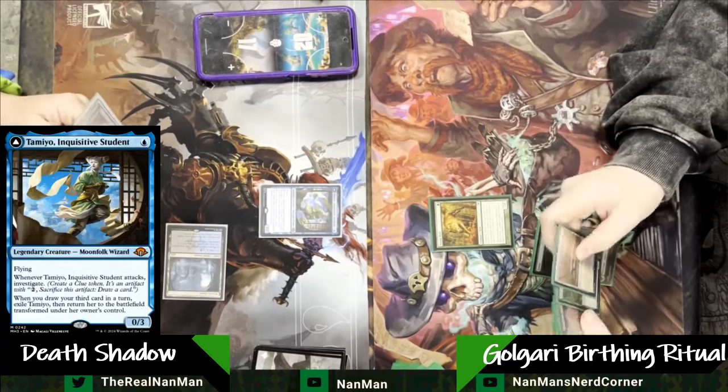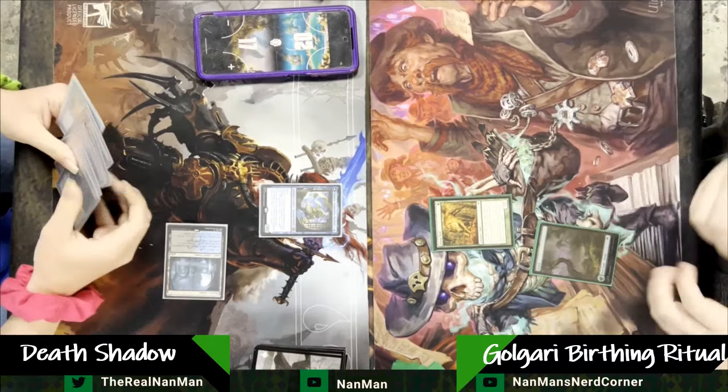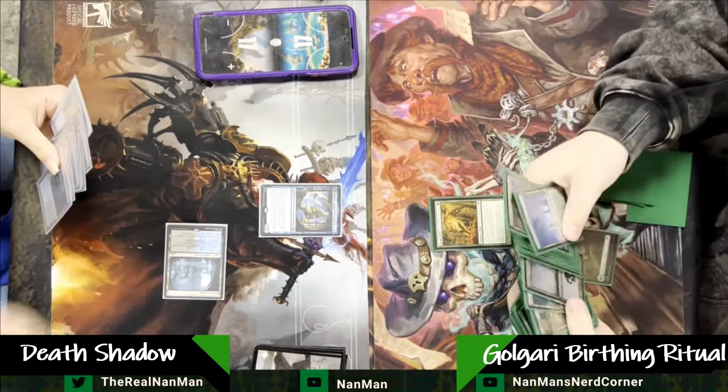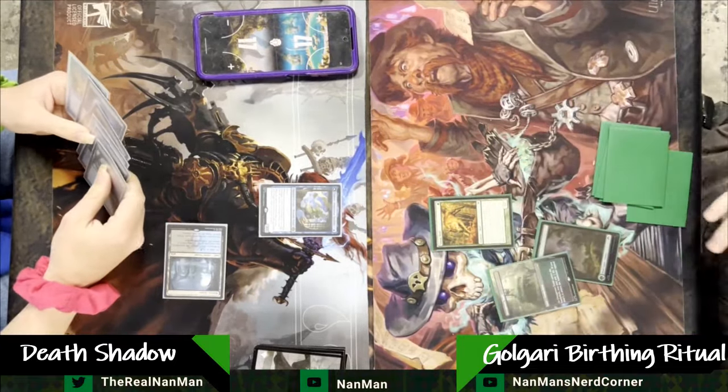We've got some more Amulet in the works, some more energy in the works. Lots of stuff in queue for you all to enjoy. But Tameo — I like this card a lot. I've been playing it in different builds. The card's cool. It's not the most powerful flip Planeswalker.